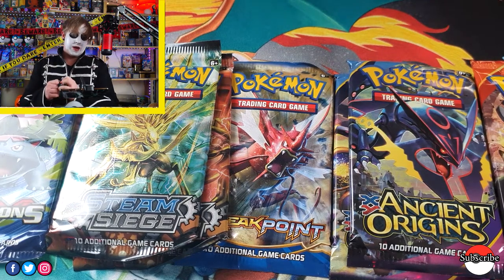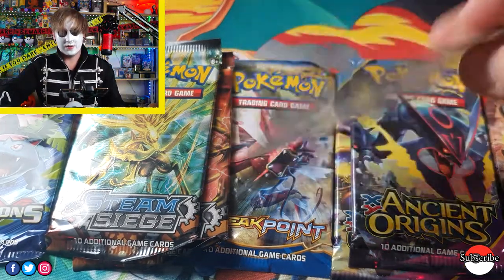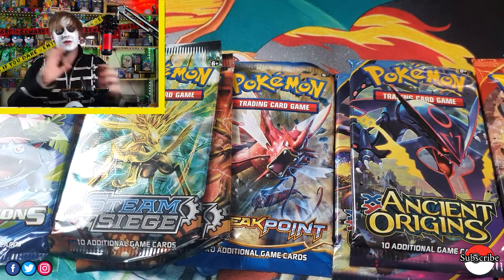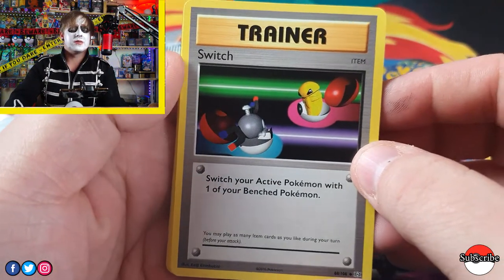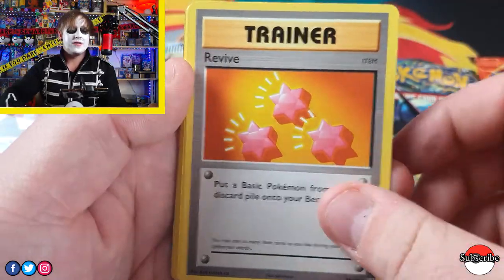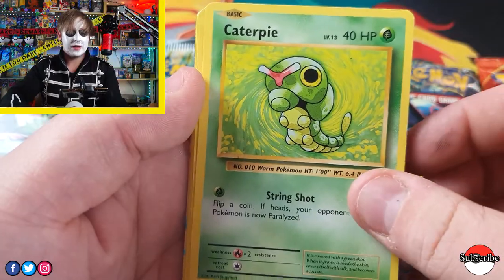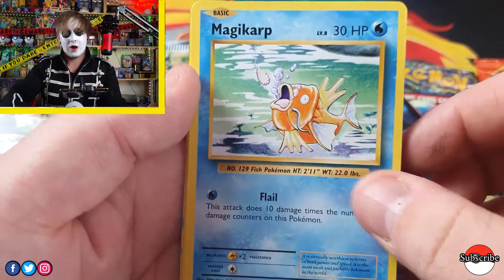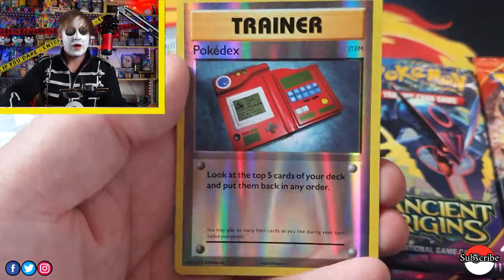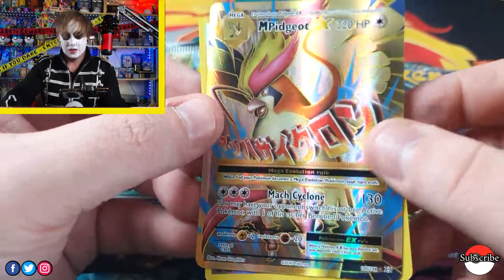On to the second pack of X and Y Evolutions. You can't do the energy trick with this set — the rare card is at the back. We've got Koffing, a Revive, a Ghastly — pretty nice, looks like a job done on Paint — Caterpie, Dryzee, Magikarp. Oh, there's no Gyarados in this set — it'd be nice to have the reprint of Gyarados. Electabuzz, a Red Foil Pokédex, and a Mega Pidgeot EX. Pretty good hits from Evolutions so far.